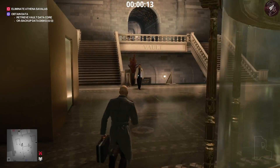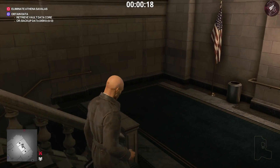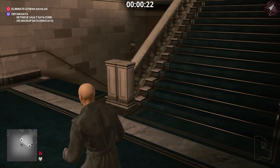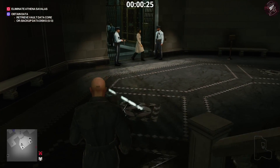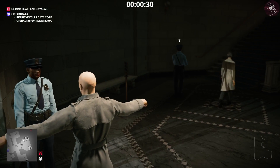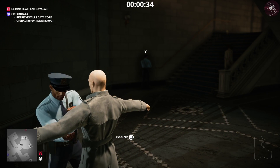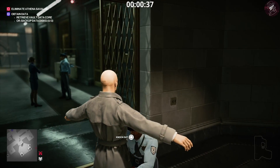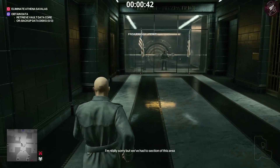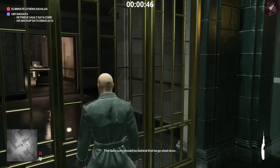From the very start we are going to get spotted by that camera — don't worry about it, we're taking out the evidence a little bit later so the cameras don't matter. Once we get down these stairs we're going to throw the briefcase to the bottom. Two security guards are down there and one of them is eventually going to take the case away with the sniper rifle in it. We need to get through the frisk zone, which is why we're doing this. We need to get to the vault first — we're going to retrieve the vault data core instead of the backup data disks. This strategy is probably not the fastest in the world but it's quite reliable.